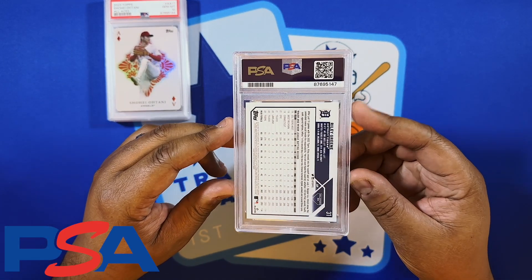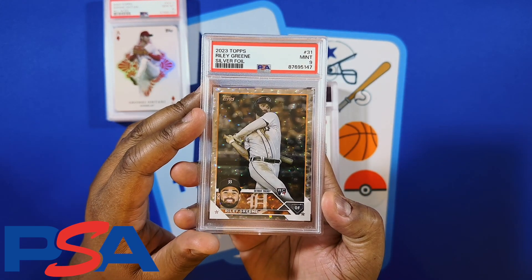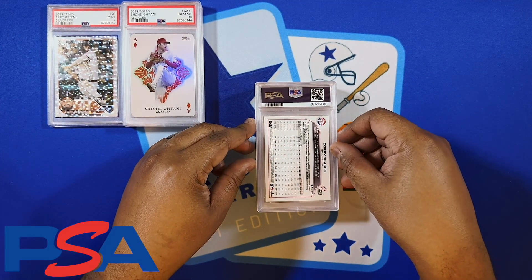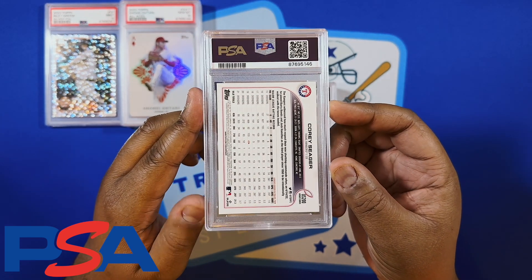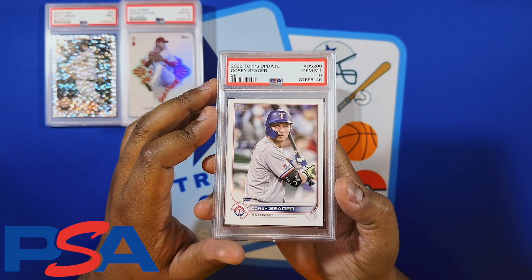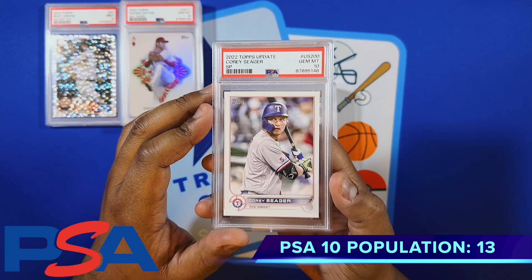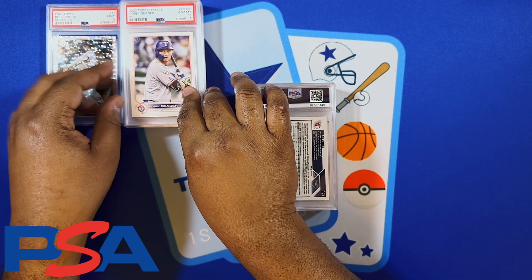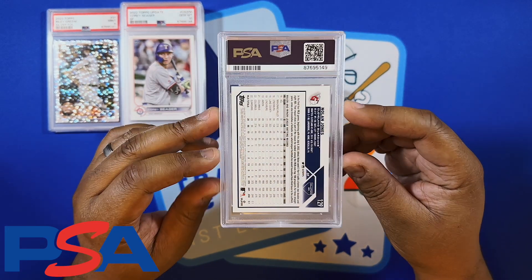Got a Riley Green, another collector's box silver foil, and we got the 9 on this one — start the 9 pile. Corey Seager — I think this is the SP MVP of your world champion Texas Rangers, got the 10 on this one. This is going to be a PC card for me — cool SP coming off of the World Series year. Could he win the regular season MVP this year? Maybe we shall see.